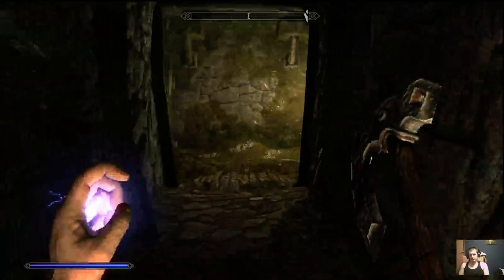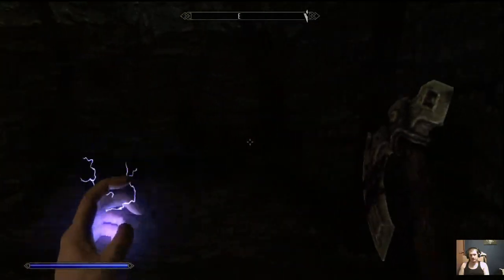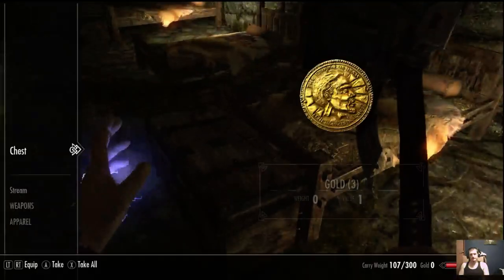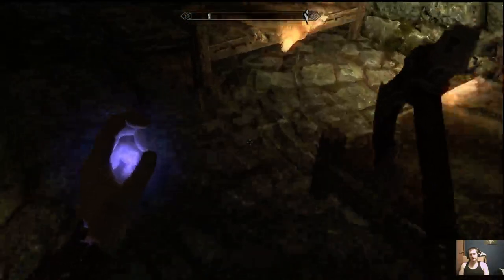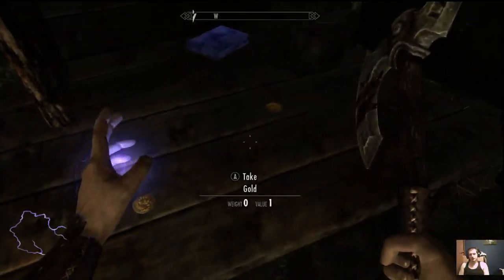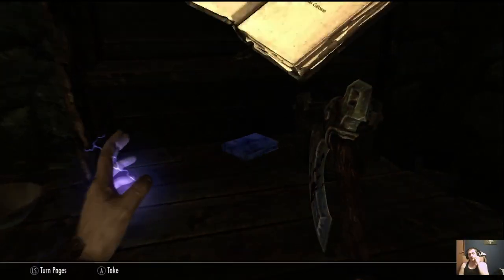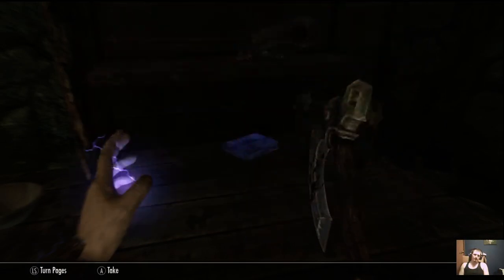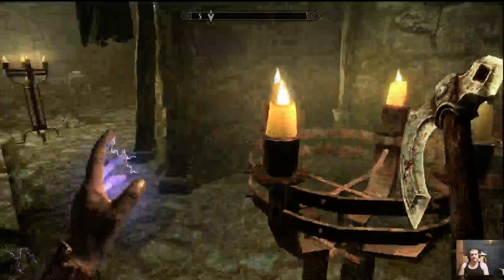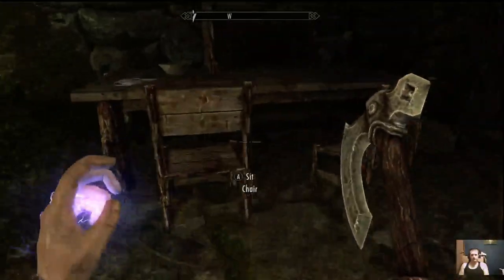We're gonna go through this area before we go with Rayloff and get some more equipment and better supplies to help get us out of Helgen. Come over here — we're gonna check the chests up here. There's a little bit of gold, there's a helmet we can sell later. Notice the book is glowing — I use a mod called Unread Books Glow. It's very useful; I highly recommend it if you use mods.